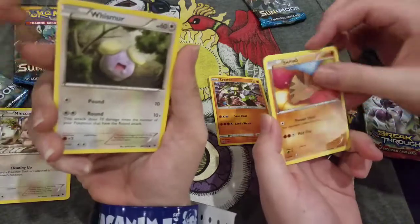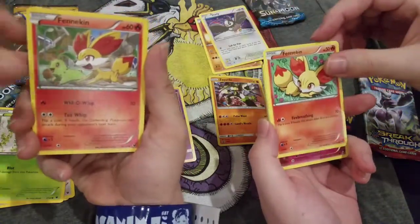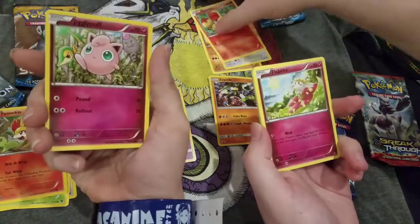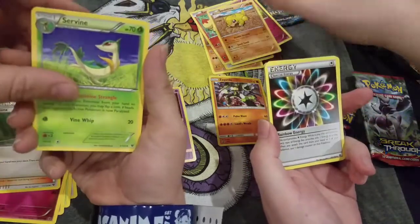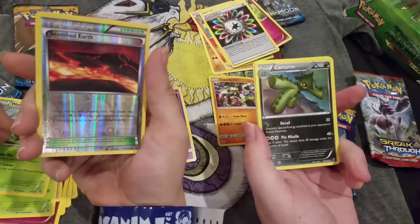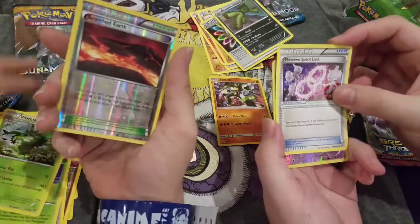It's a Minccino. Swineub. Whismur. Starly — Starly! Finneons. I think your Finneon is better — it's cuter, it's got a Chikorita. And there's more HP here. Chikorita! Bayleef. Shaymin. Trevenant. Special Rainbow Energy. Nice. More Madame. Cacturn is one of my favorite Pokemon of all time — you need to keep that. Escort Energy. Reverse Holo. Easy Spirit Link. Oh, you have Pinsir — Pinsir Holographic! Togekiss. Way better than Almastar, unless he's Lord Helix.